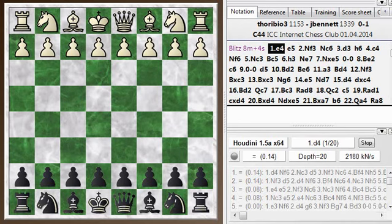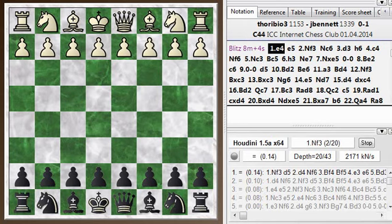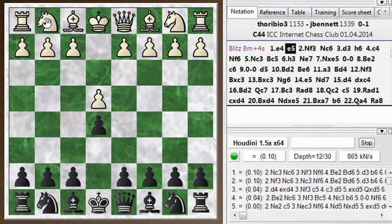Hi everyone, this is Jim. Welcome to this Blitz Chess post-mortem. This is a post-mortem of my game number 243. I was black here and we got off a typical e4, e5 game, at least for the first few moves.